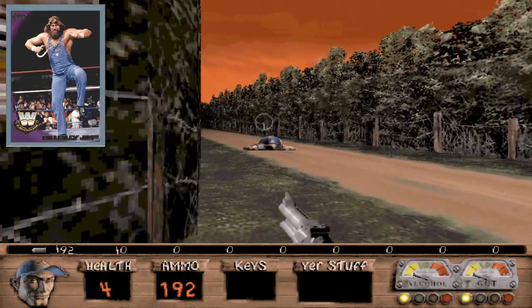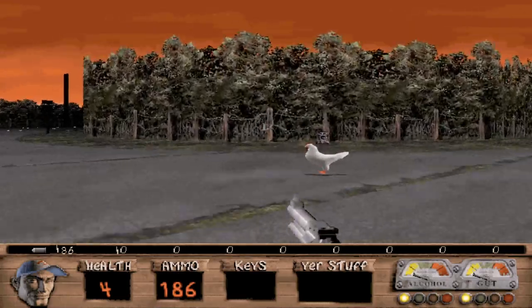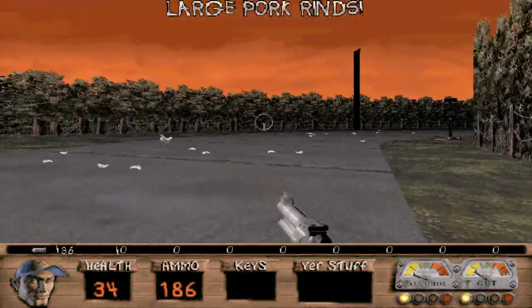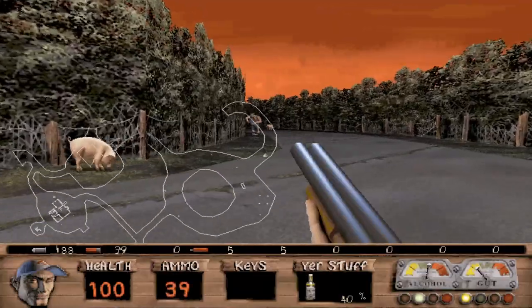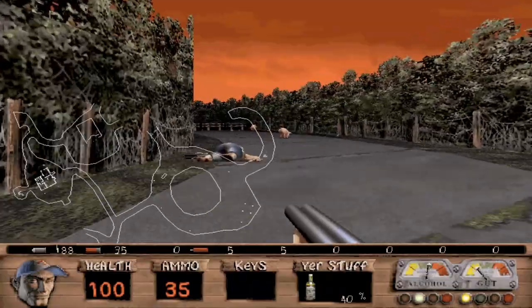Redneck Rampage was released in 1997, developed by Xatrix Entertainment and published by Interplay for MS-DOS. It utilizes the Build first-person shooter engine, which should be instantly recognizable to fans of Duke Nukem 3D, Blood, and Shadow Warrior. To that end, it's basically Duke Nukem 3D covered in thick, gooey redneck paint.